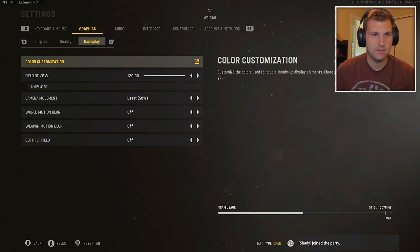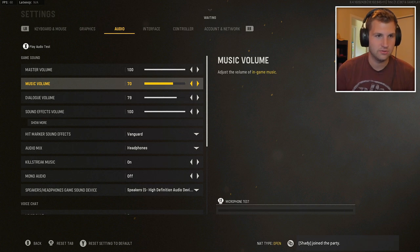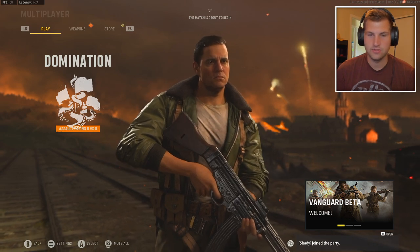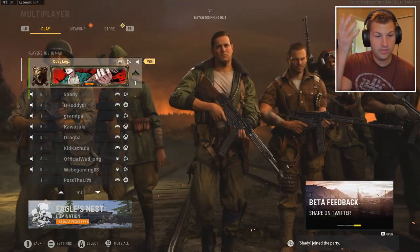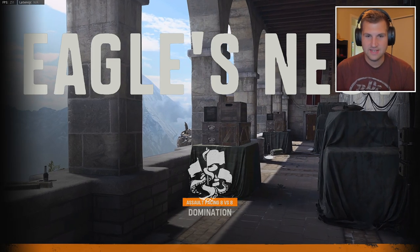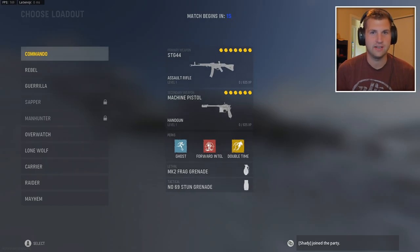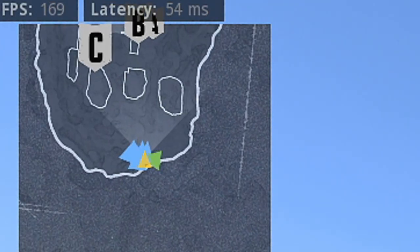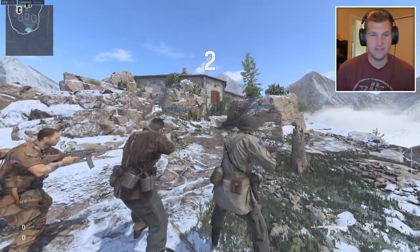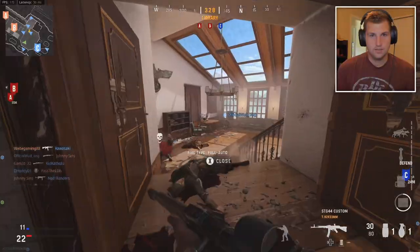I messed around with the settings beforehand and put my quality all the way to ultra, so we'll see how the game runs. Hopefully it doesn't give me terrible frames. I'm turning the music volume down. We're playing the new map Eagle's Nest — I don't think this was in the beta before, I think they just added this one in. My first game is 8v8 on Eagle's Nest. I'm getting 180 frames on ultra graphics, which is not terrible, but the game is a little bright so I might want to turn the brightness down.